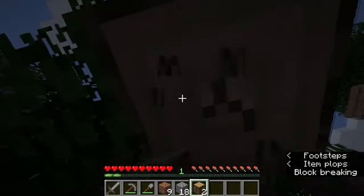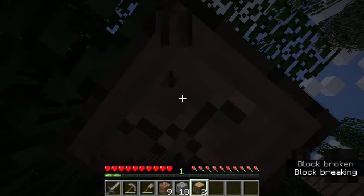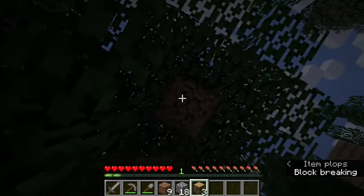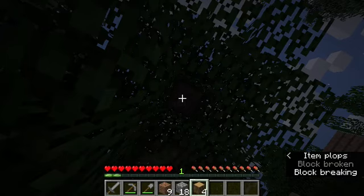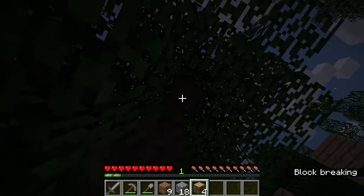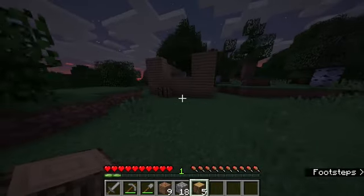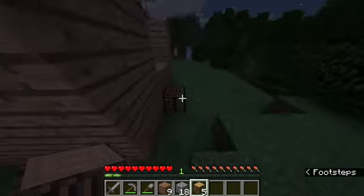It's kind of getting scary because it's night time — this is our first proper night in Fire Ranch. This tree should give us five wood. It's nearly pitch black. Five wood will give us 20 more wood planks — if I just craft some.